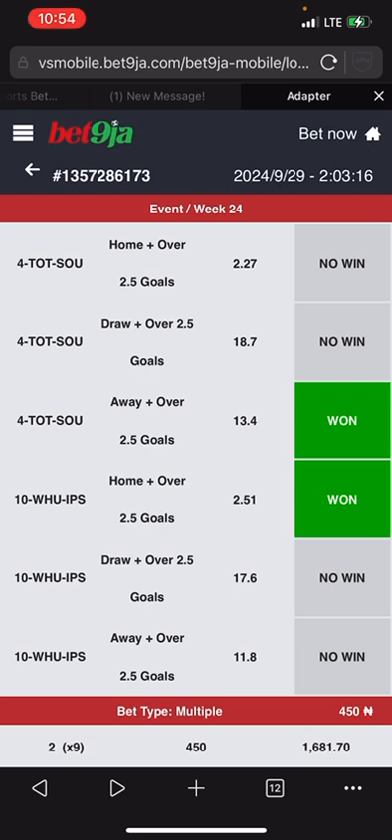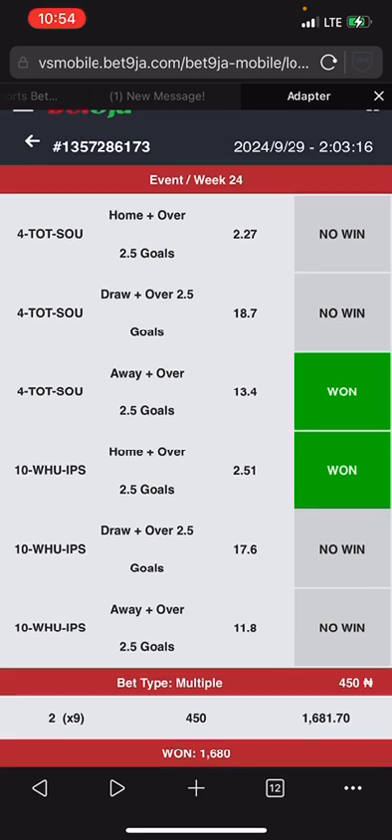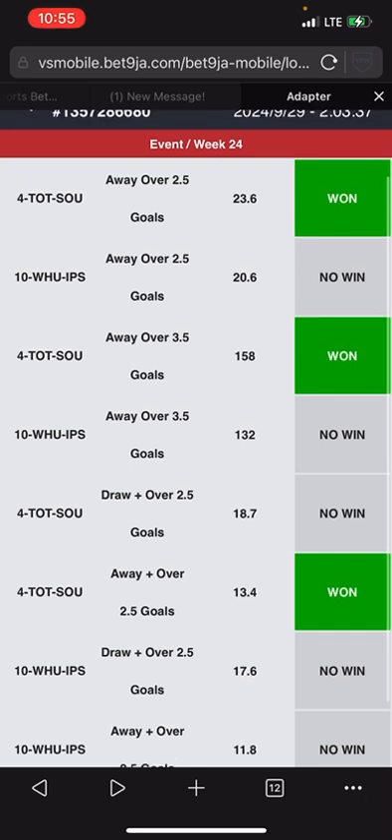Let me show you another Edge Formula. This is 13.4 and 2.54, so it will be six places: 13.4 × 2.54 × 6 × 450, because the stake is 450, then divide by 6, which gives us 1680.